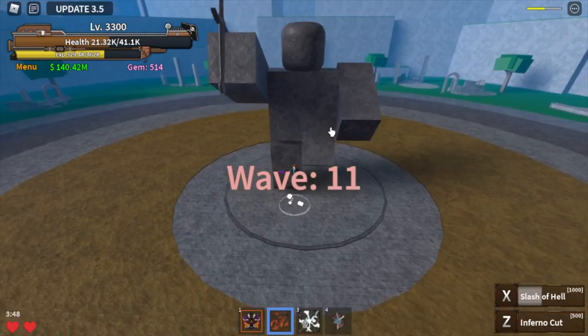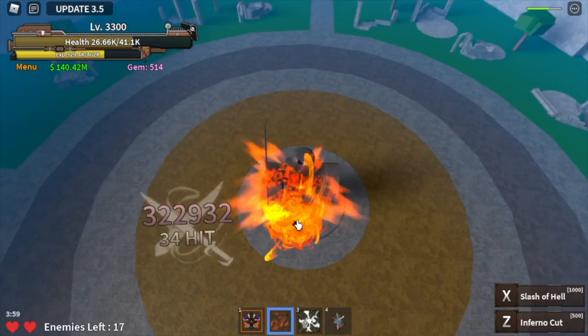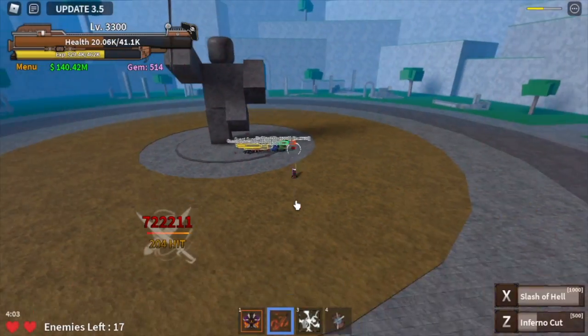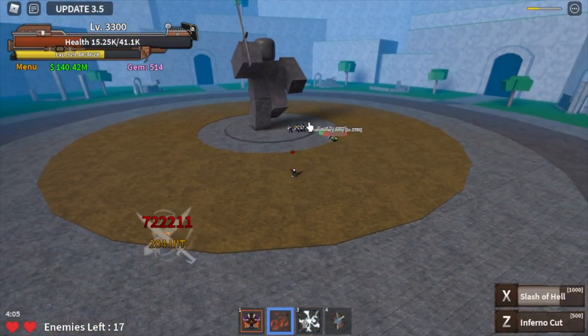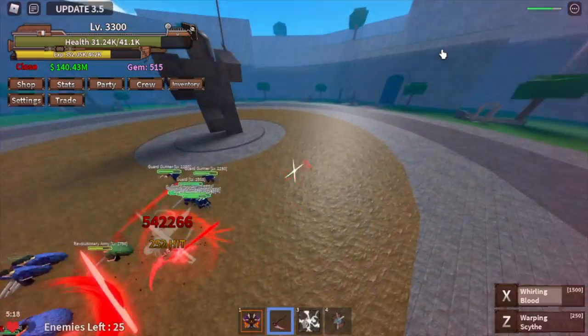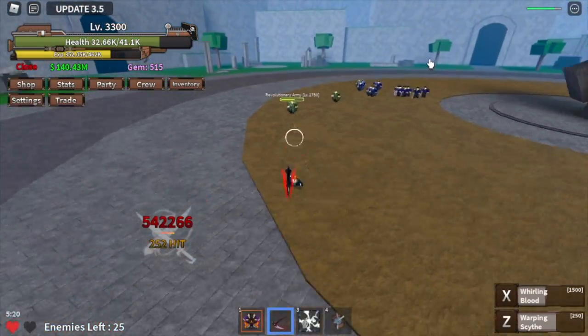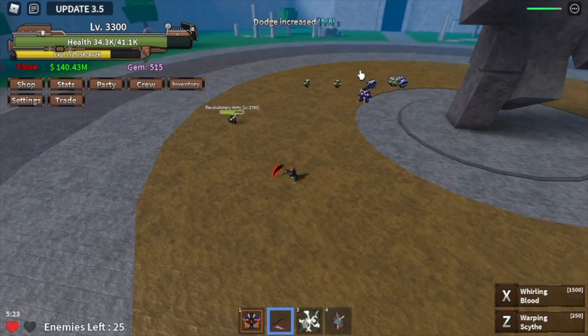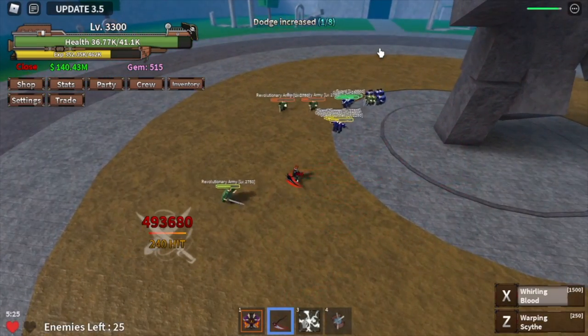I'm gonna show you the Z skill and exe skill. Check the HP of your enemies. I suggest Acrocyte here — there you go, it will regenerate your HP. In terms of PvP, I think Hell Sword is still better than Acrocyte. That's it, see you later — Gamer Nom out.